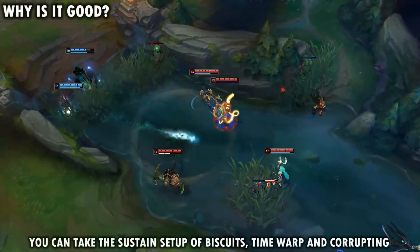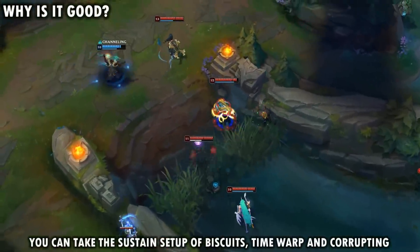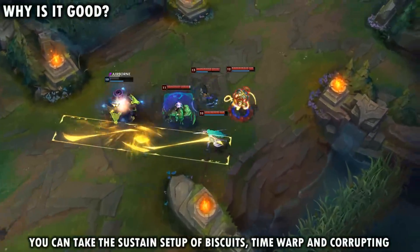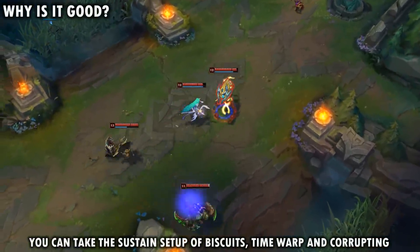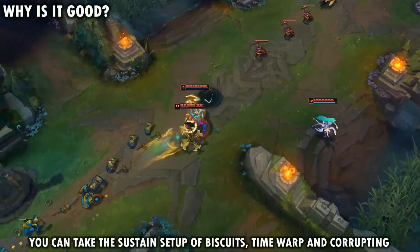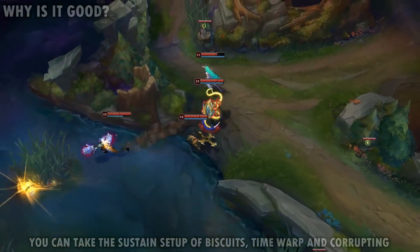This setup also works really well because you can take Biscuit Delivery along with Time Warp Tonic and Corrupting Potion, and then you can grab a Dark Seal early on into the game. Your sustain with this setup is really, really good — you're just going to have a ton of sustain in the early to mid-game, which is going to help you out a lot, and you're almost always going to be topped up on HP and mana in the early game.